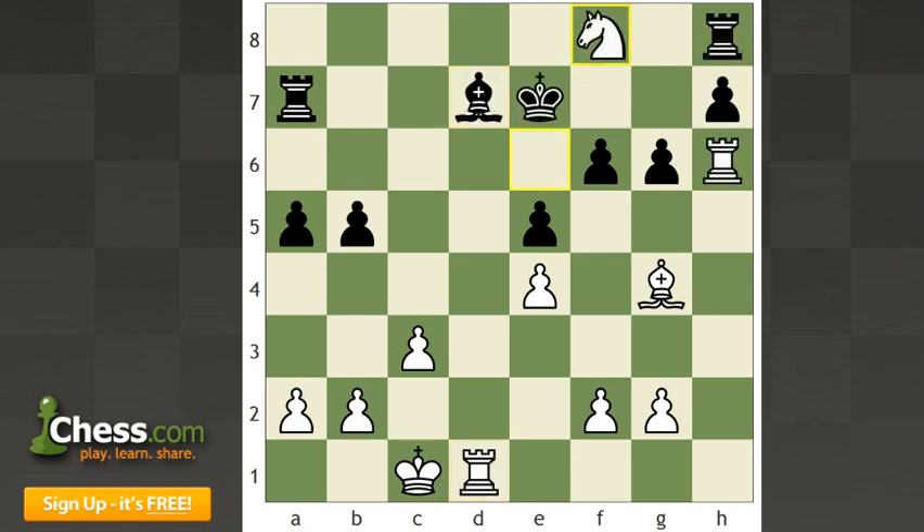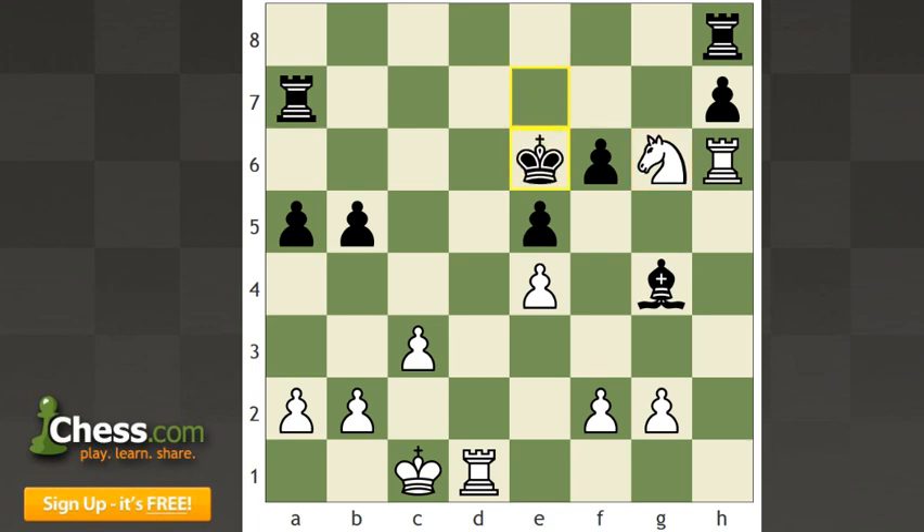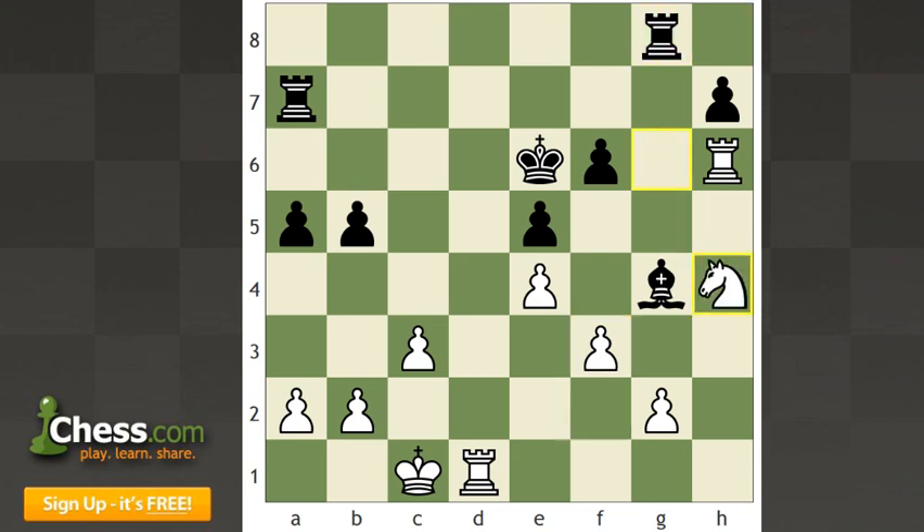In the game, Shoker played bishop g4, and white forked black's king and rook with knight g6. The game ended after king g6 and f3. White does a little switcheroo — he wins the g4 bishop because it's trapped, it's got nowhere to go. For example, rook g8, knight h4, and white's ready to take the bishop on the next move. So that has to do with the signal of trapped pieces, which is the next lesson in this series.